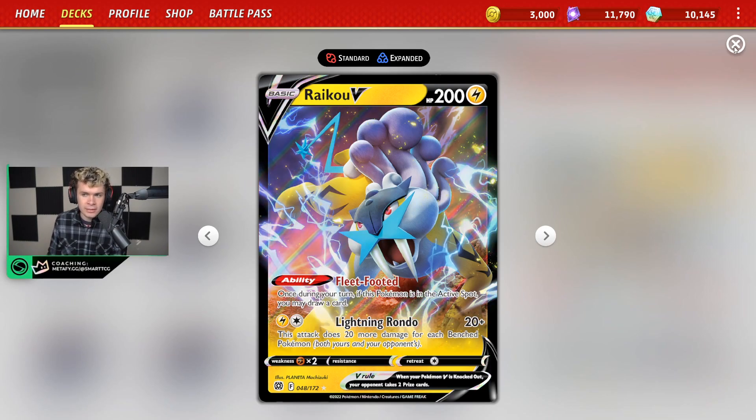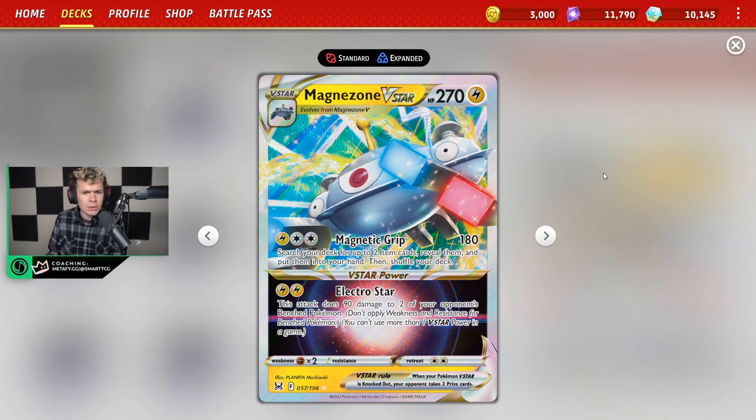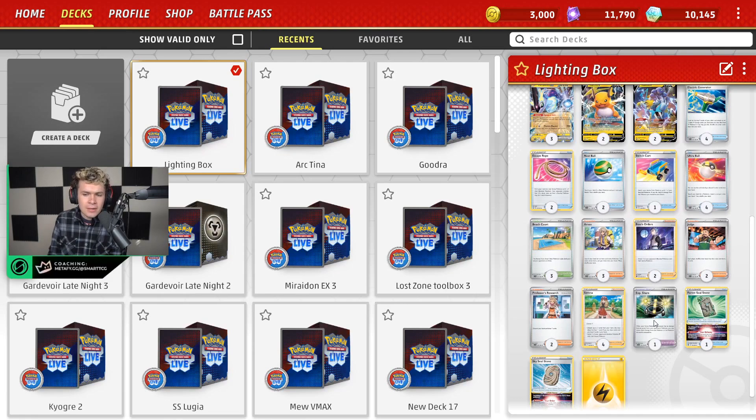We also have Magnezone Vstar here with Electro Star. This is going to be a great counter to decks like Gardevoir and Lost Zone Toolbox if they're not able to get down Manaphy, or if you can Boss's Orders and take the Manaphy out and they can't get it back. You can use Electro Star which does 90 damage to two of your opponent's bench Pokémon. On top of this, you also have Magnetic Grip dealing 180 damage and allowing you to search for two item cards, which is a relatively respectable attack.